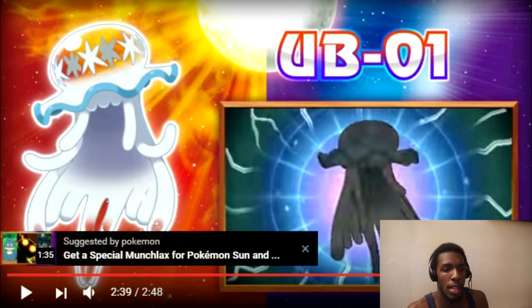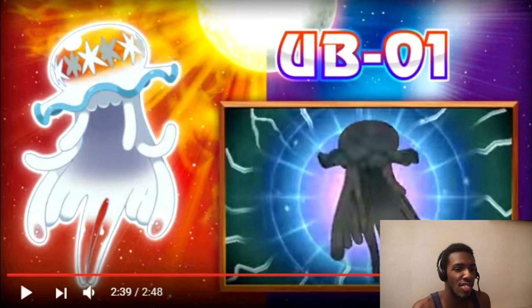And then — Mysterious Threat: Ultra Beast. This is really interesting. UB-01 — Ultra Beast 1. And a lot of people are saying it looks just like Lillie, and of course it really does.